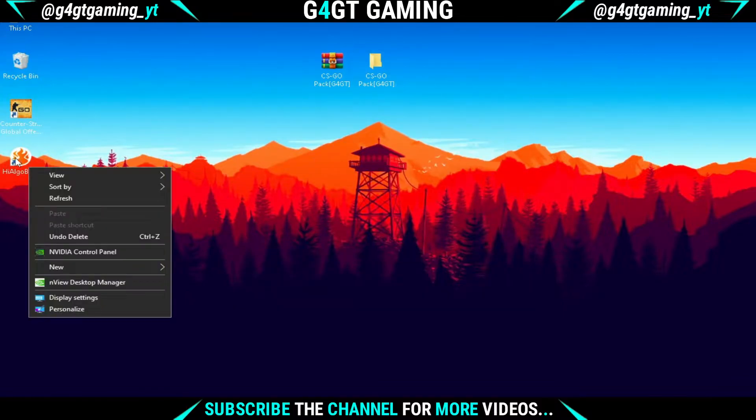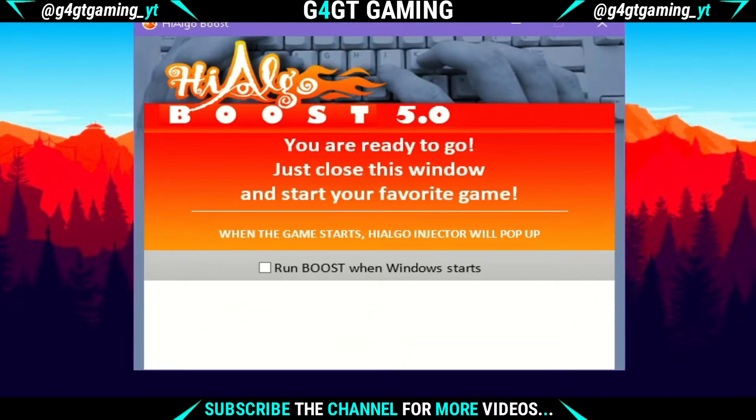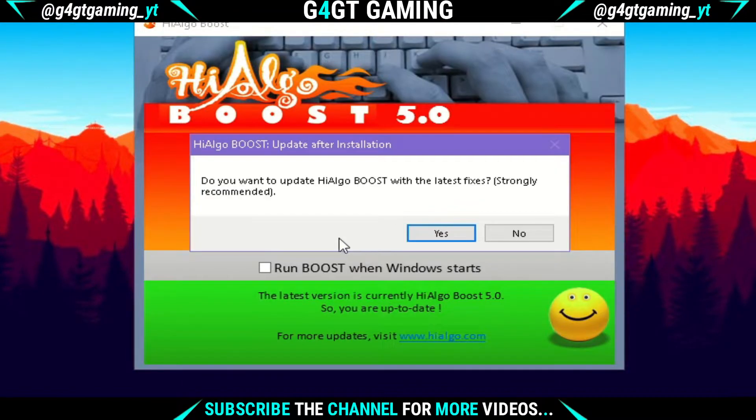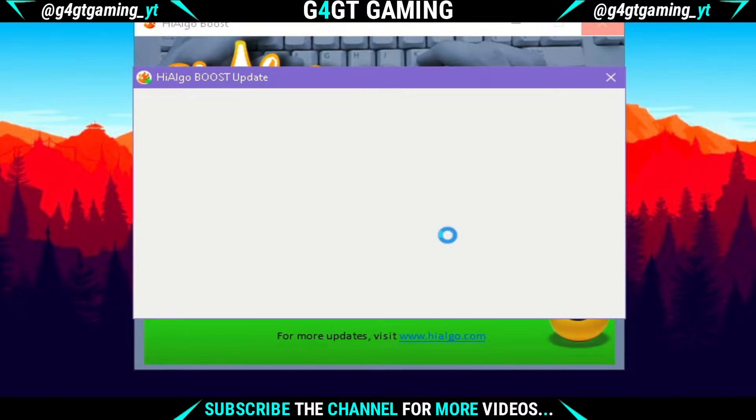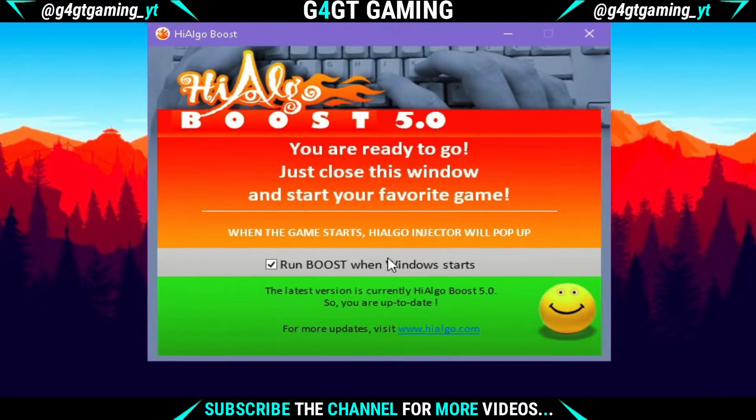After installation is done, run the software as administrator. After it opens, it may ask you for an update — update it and just hit OK. Also make sure you check the "Run boost when the window starts" option.